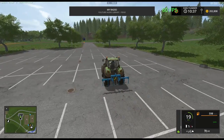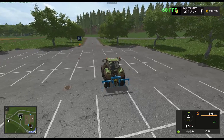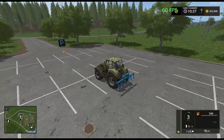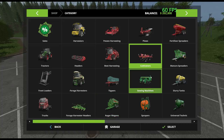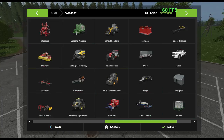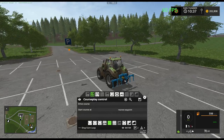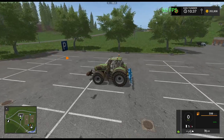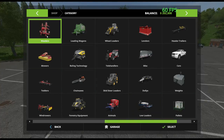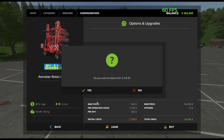How big is this? Let me just check the weeders real quick. How wide is that? 12 meters. How about on a three point? You might be able to hook this up to the back of this — as weird as that is. I wonder if that'll work. We could seed with this one, but we don't want to seed. Let's just lease that one as well.